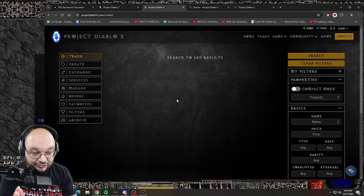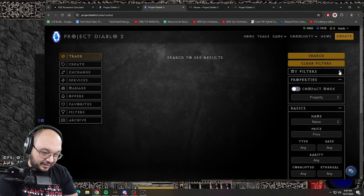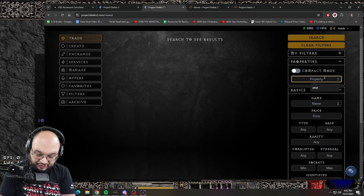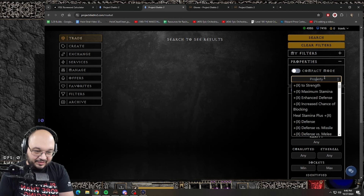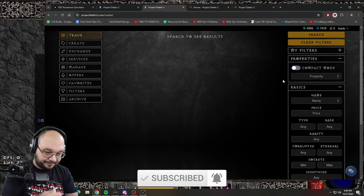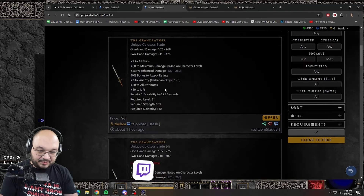Searching for items is a little complicated until you realize what you're doing. On the right side of the screen you have 'My Filters' - I don't mess with that, I just leave it alone. You then have 'Properties,' which is where you'll search your mods. So if I wanted life leech, it's 'life stolen per hit,' or if I wanted to search for Amazon skills, I could search for that here. 'Item' would be like the name of your item - so if I wanted The Grandfather, I would type it and hit search.